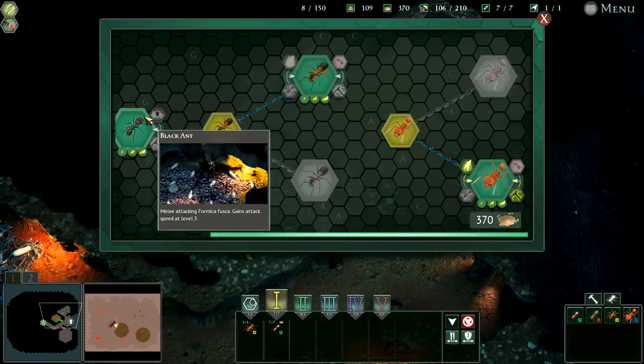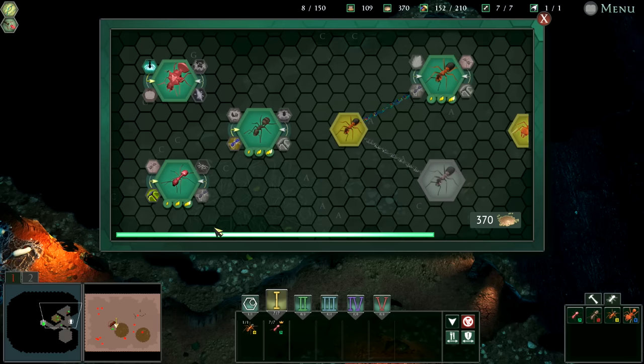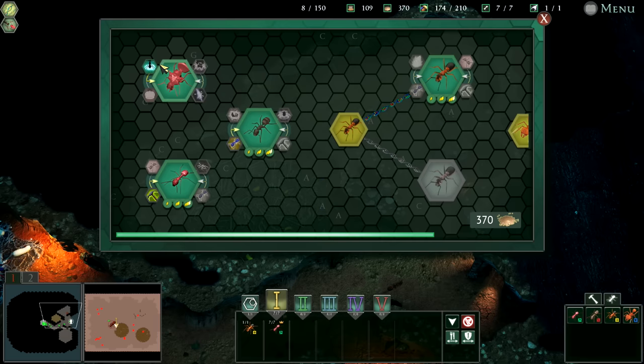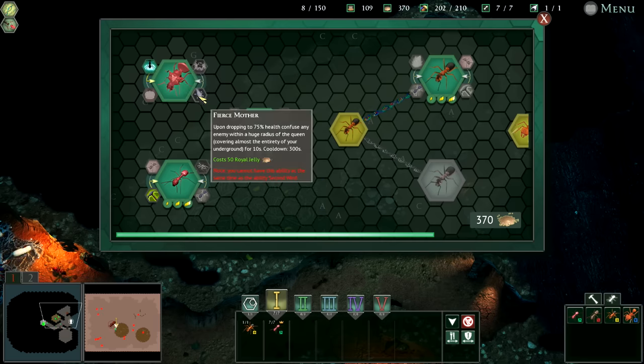Melee attack Formica fusca gains three damage — we could upgrade those, but we're going to get wood ant. What does wood ant get? Tell you what, we'll go this way. Oh yeah, we have these things — I completely forgot. Second wind: upon dropping to 75% health, restore the queen's health back to full and become invulnerable. I have the royal guard — that's pretty decent.